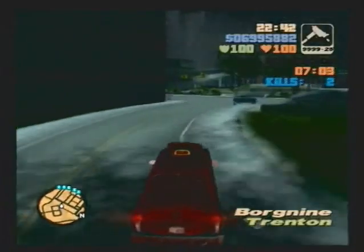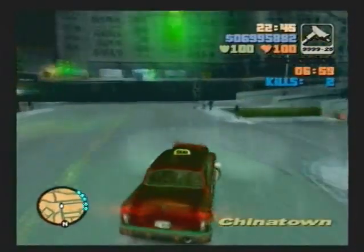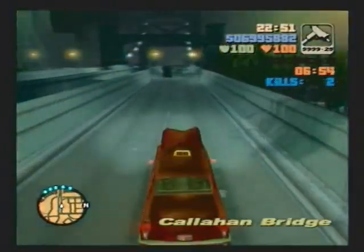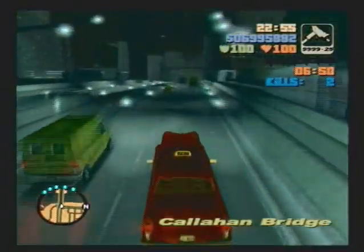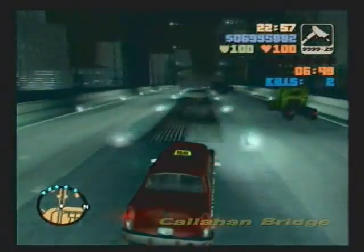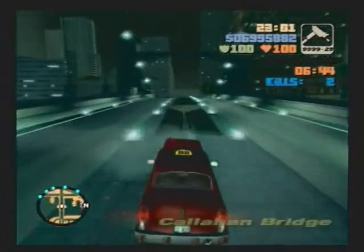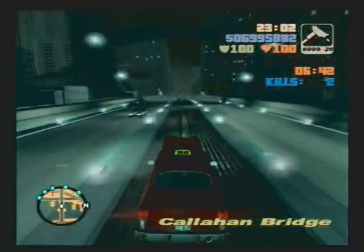This is a fun mission, it really is. So that's all of them on Portland, which is kind of odd. In fact, now that I think about it, wouldn't it make more sense — there are three islands — to put three on Portland, three on Staunton Island, three on Shoreside Vale? Instead of putting five on Staunton Island, one should go on Portland and one on Staunton should go to Portland, and one on Staunton should go to Shoreside Vale.